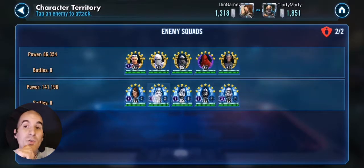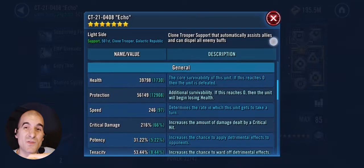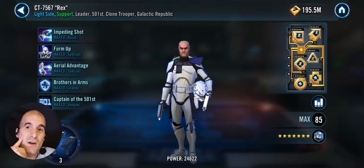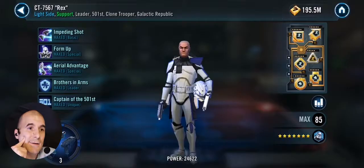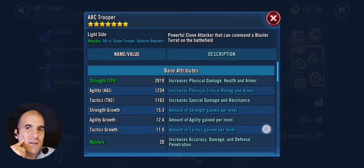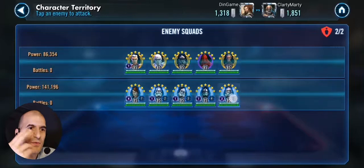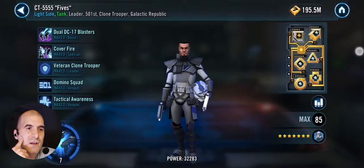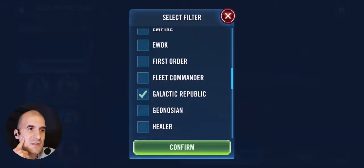I was going up against Relic 7 Skywalker. Looking at the clones on there, they were not all maxed, so I'm like okay, I'll take my Padme counter in there. I'll throw in Grandmaster Yoda because that's what I use in Arena. I was like alright, I can handle this. Apart from Fives and Skywalker, they're not really that high relic, so I like my chances.